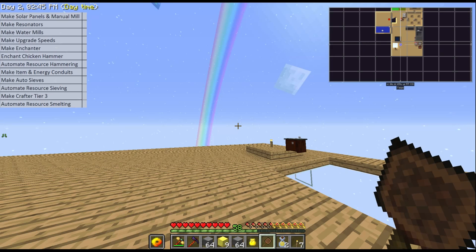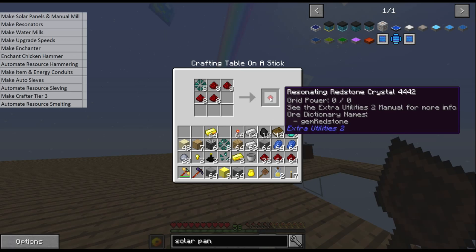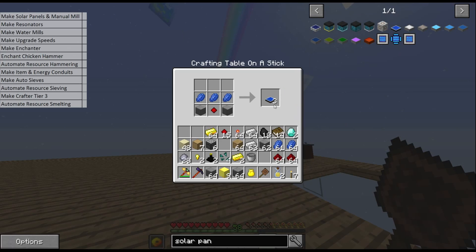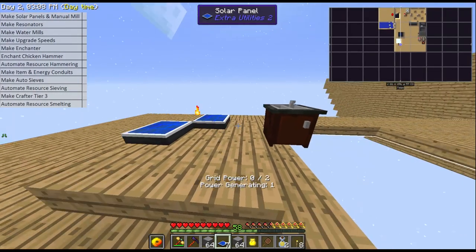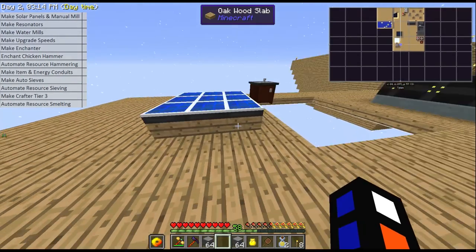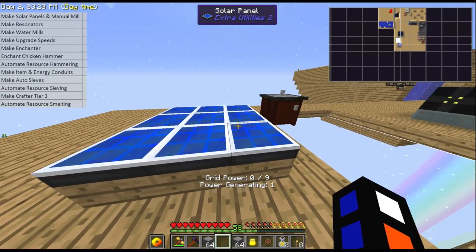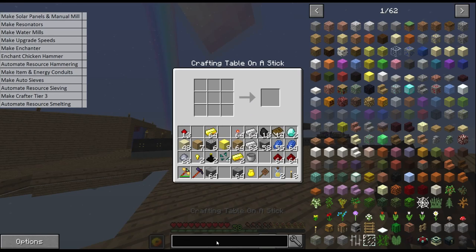It's not a lot, but we only need one to start our grid automation. We also need a lot of resonant stones — I'm going to make nine because we need more than eight to automate our resonators. I'm going to stick them along here — make sure they're on a full block, they won't let you place it on a half slab. This is why I added another half slab here, and we've also got this area ready for our water mills. Now you can see we're generating nine grid power.